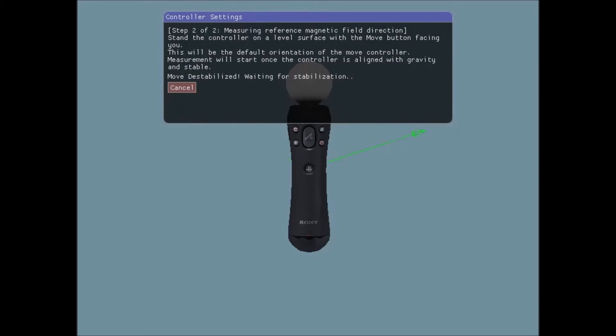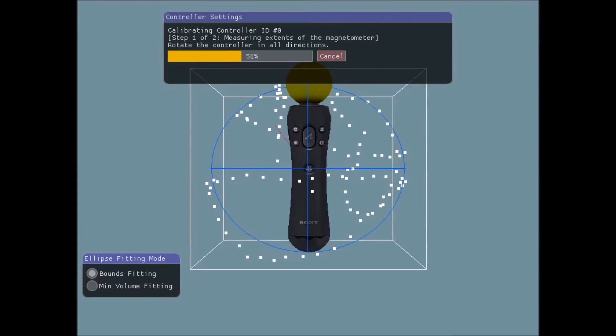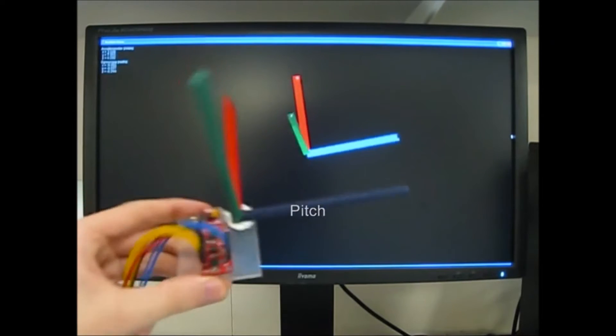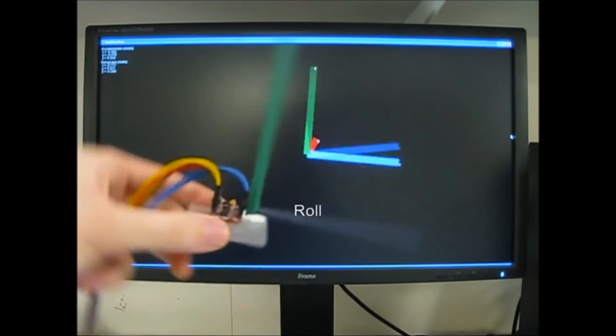The accelerometer gives you the direction of gravity, the gyroscope tells you how the controller is turning, and the magnetometer is just a compass that says where north is. The three of those allow you to determine orientation. The magnetometer in particular allows you to fight yaw drift.